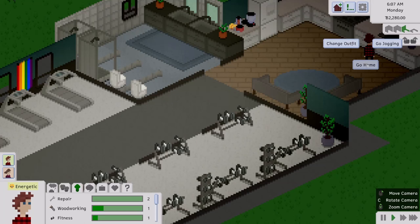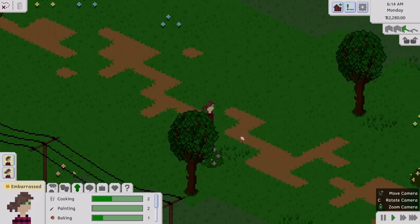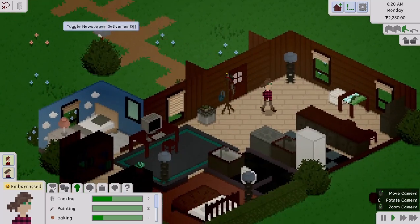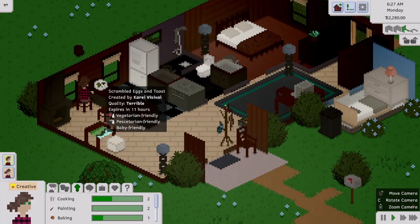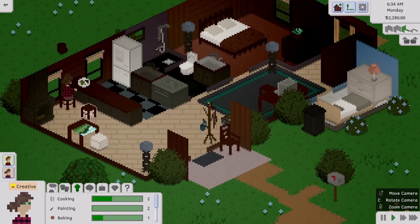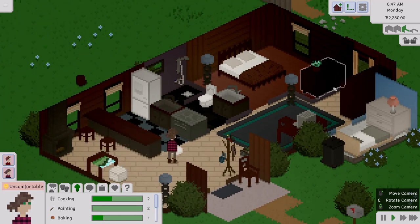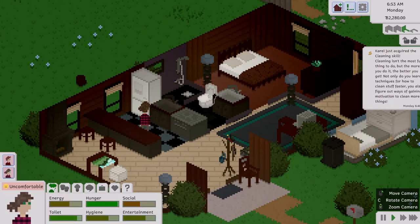Let's not be messy — clean this up. We'll have him go back home by clicking go home. She's not working out, she's eating the terrible meal — it's okay though, she's feeling creative. I wonder when they'll be able to cook food that's not bad. She just got the cleaning skill. Work starts at eight and she heads off — once their shift starts exactly at eight.